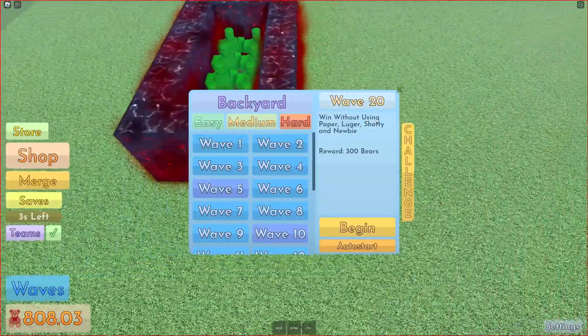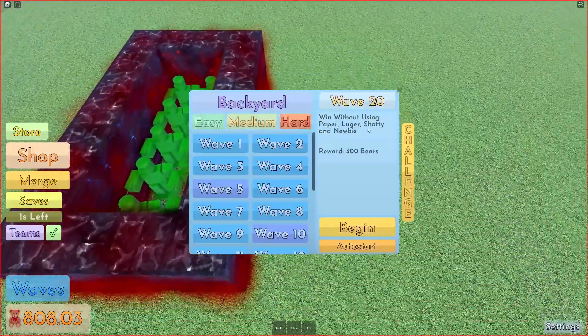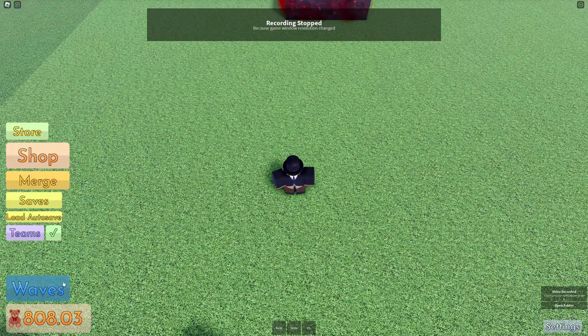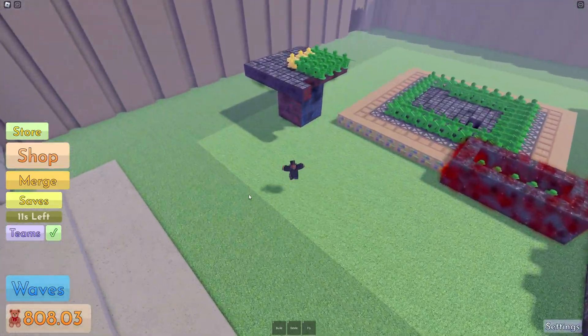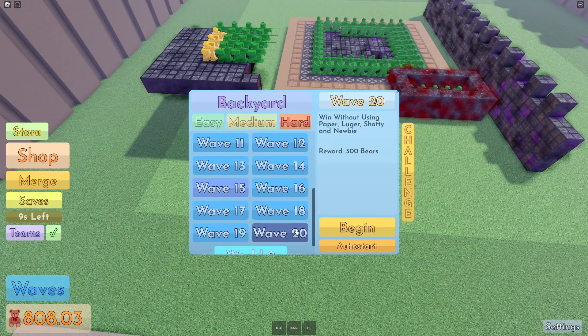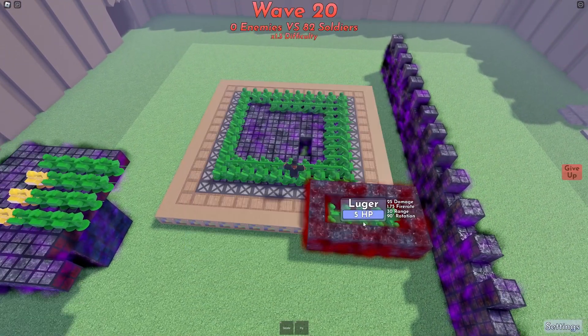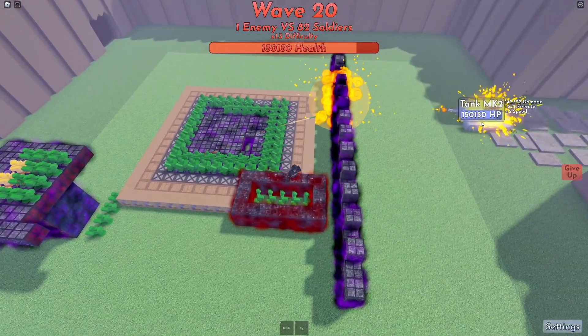It seems like wave 20 — win without using Paper, Luger, Shotty, and Nubi — does actually seem like an incredibly easy thing to do. It doesn't look much, but on wave 20, this is a hell of a lot. So let's start wave 20 and win without using all of them.